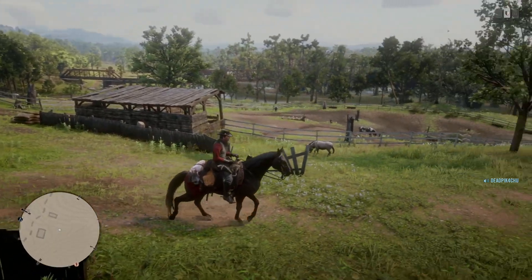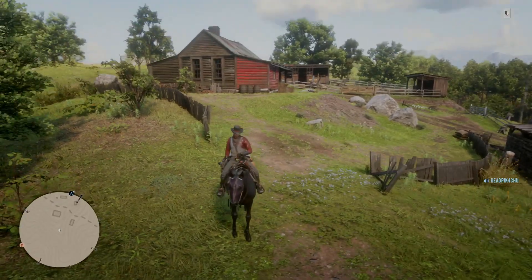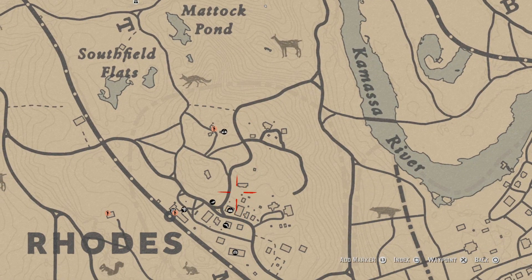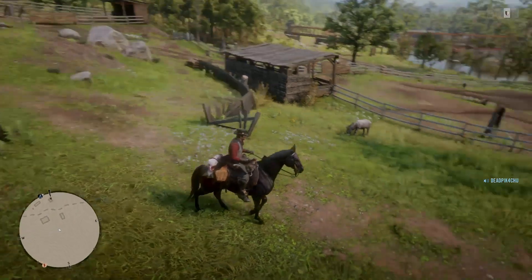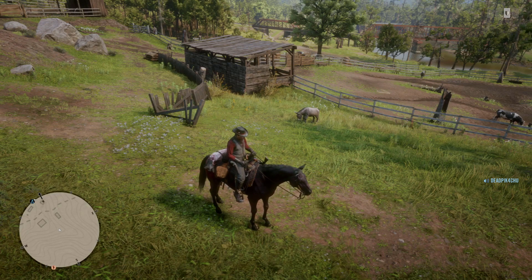There's a donkey that you can find, and not only can you find the donkey, you can also ride it. So if you come to this part of the map, it's above Rhodes here. Come a little bit above Rhodes by Metoc Pond, right over here in this general area — you'll find a donkey usually around during the daytime. You can see right there in front of me, there's a donkey.